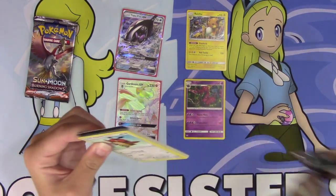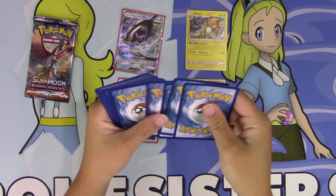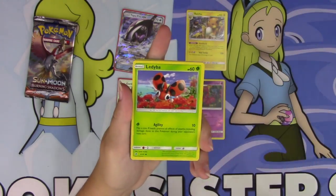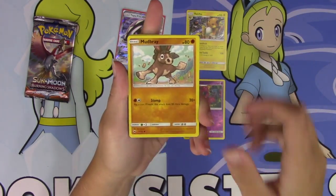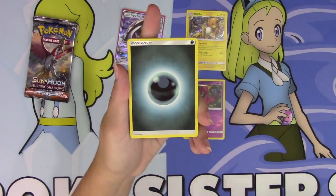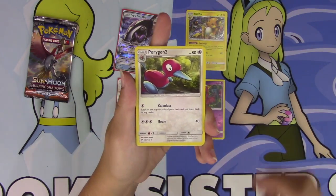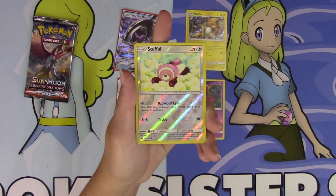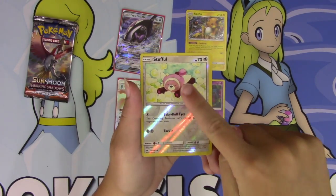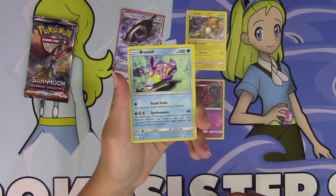Got two packs left, maybe we can add something to it. We've got a Hoothoot, a Ledyba, Mudbray, Horsea, Venipede, a Darkness Energy, Potown, a Porygon 2, Weakness Policy, our Reverse is a Stufful — so cute. I don't know why they call it Baby Doll Eyes when his eyes are shut. And a Bruxish regular rare — definitely not my favorite Pokémon.